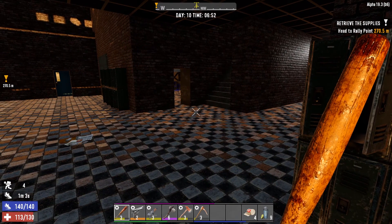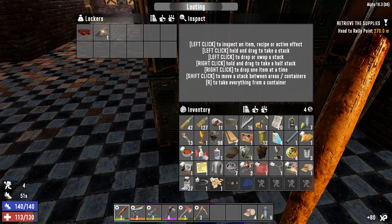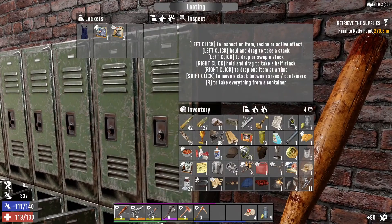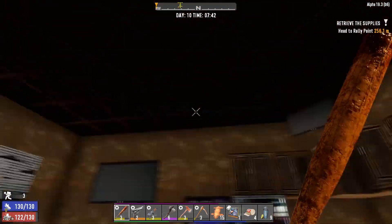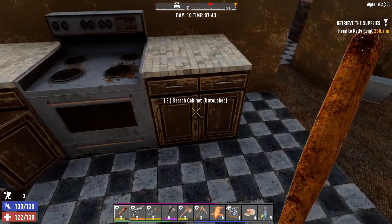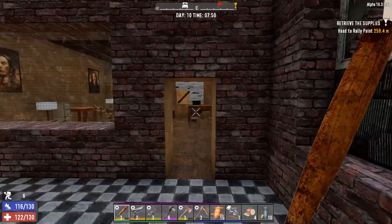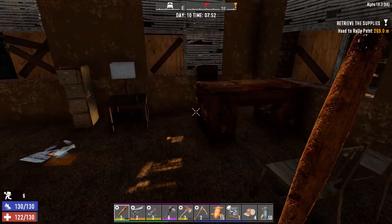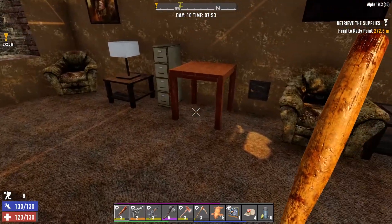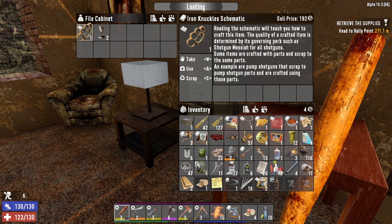Oh, did I finally get a new pair of lucky goggles? And now I have a second pair. Looks like the staff break room — hopefully there's some food in here. A whole bunch of nothing. Check this classroom — wait, no, this isn't a classroom, it's an office. That's the last room in here.